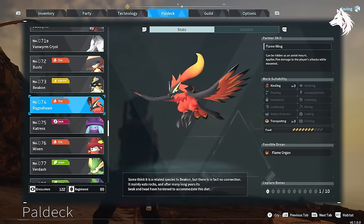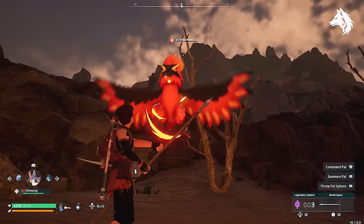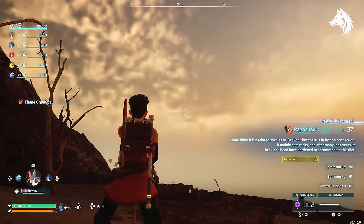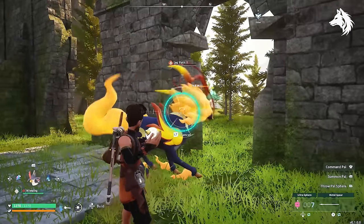At number 3 we have Ragnahawk and Pyren, both with a speed of 1300. These pals are both found in the same location in and around the volcano in the southwest corner of the map and are found after level 30. These can both be bred more easily, however the mounts for them don't unlock until level 30.